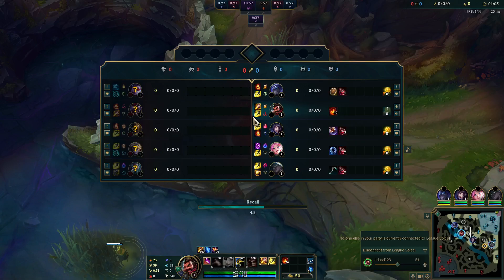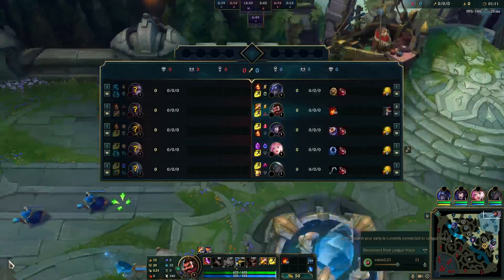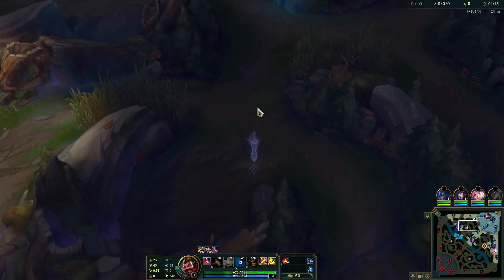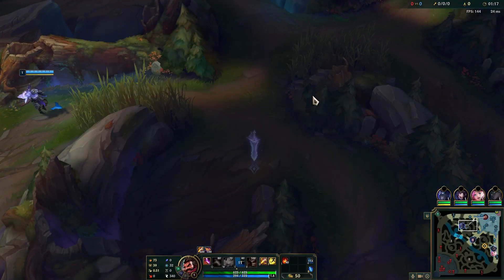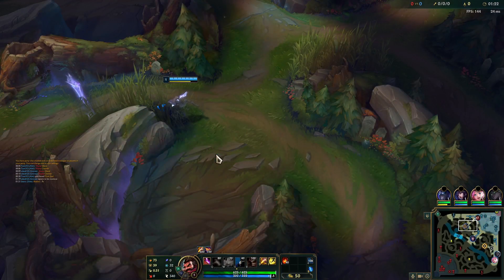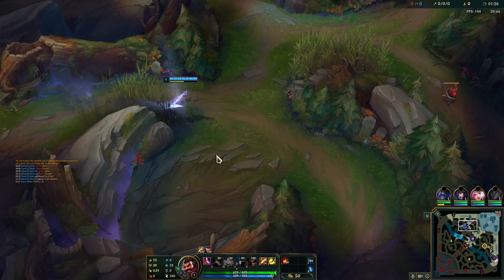All righty guys, welcome to a new video. Today we have an interesting game — the enemy team has quite an unusual team comp. I don't actually believe the Vayne is trolling; I believe it's just due to matchup chance. They went this, probably smurfing but not that good. Regardless, I'm going to be hopefully showing you guys how to go about winning more games as a jungler and specifically as a Graves player.